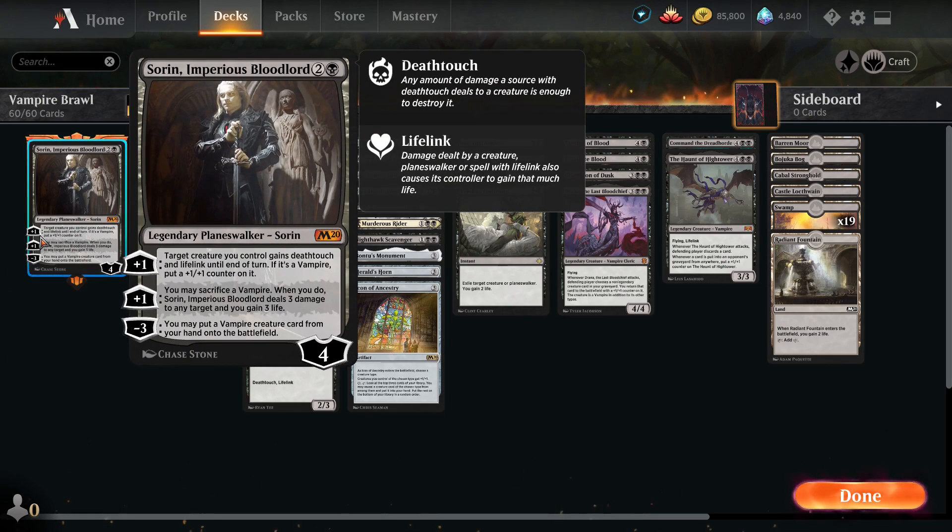Sorin the Imperious Bloodlord is probably one of my favorite planeswalkers. He's a vampire, he costs three mana to play, he has two up-ticking abilities and one down. His first ability is the entire creature gains Deathtouch and Lifelink until end of turn — if it's a vampire you put a +1/+1 counter on it. You can sacrifice a vampire; when you do, he deals three damage to any target and you gain three life. His tick-down ability for minus three lets you put a vampire creature card from your hand directly onto the battlefield.